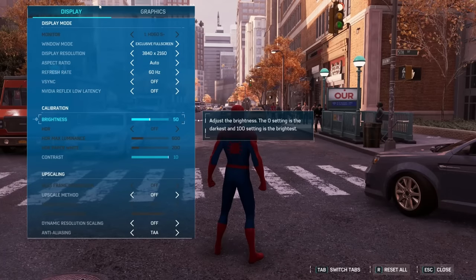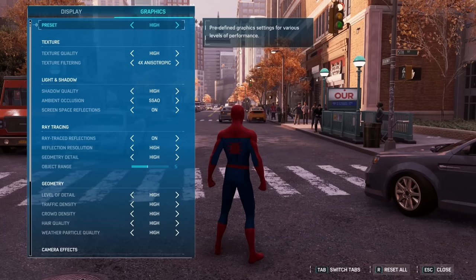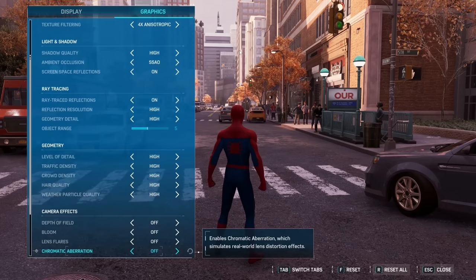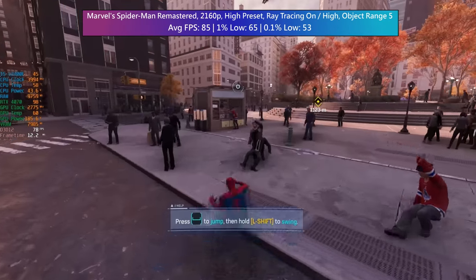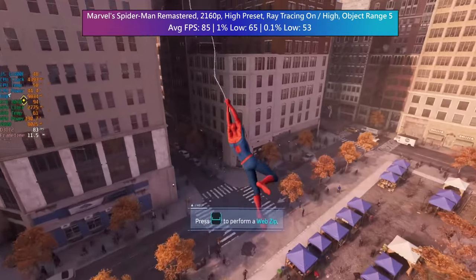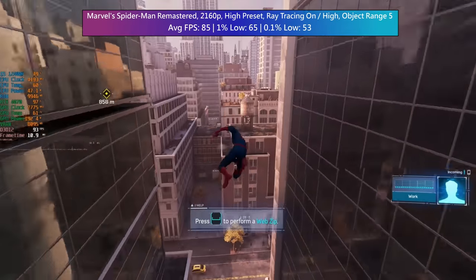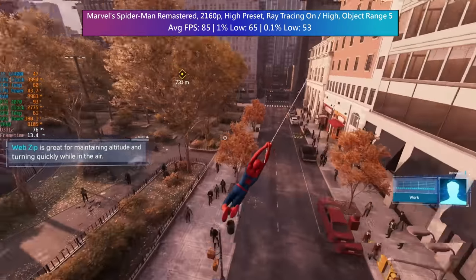In Spider-Man I decided to push things again — this time to the high preset and 2160p res. I also enabled ray tracing and selected the available high options. Nothing else was changed from the preset; object range was set to 5. I thought for sure this would have some issues, but no — at native 2160p we were getting over 80fps. DLSS is available here of course if you want, and you could lower the resolution for better performance, but to me this is more than enough. There are performance drops in the usual places — busy park areas and crowded streets will cause this, but I think the CPU is more to blame here and for the most part the game is very solid.